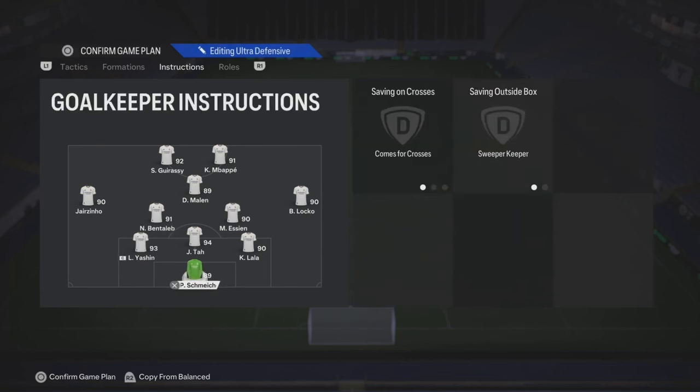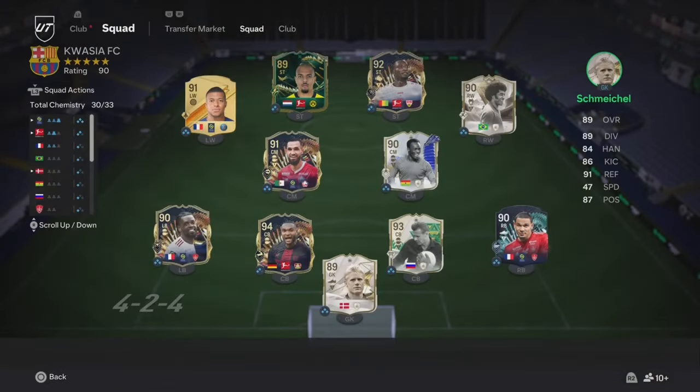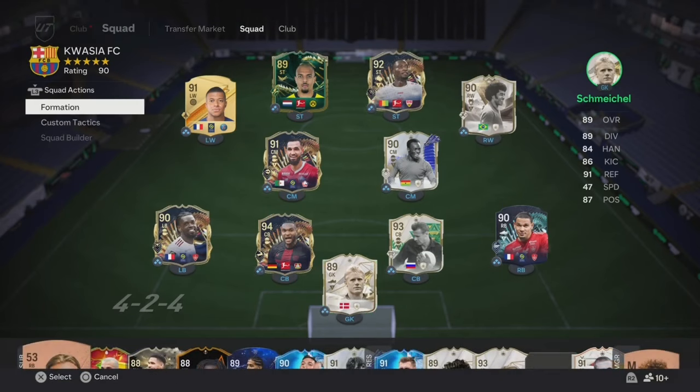For your keeper — come for crosses and sweeper keeper. Like I said, this is the formation you're going to use when you're trying to get back into the match.